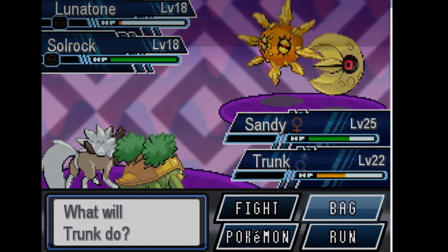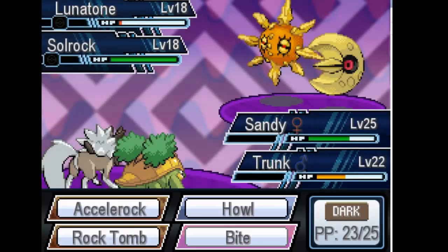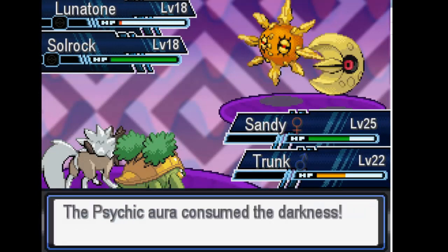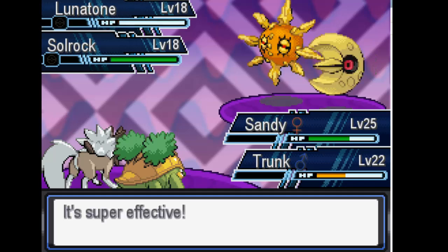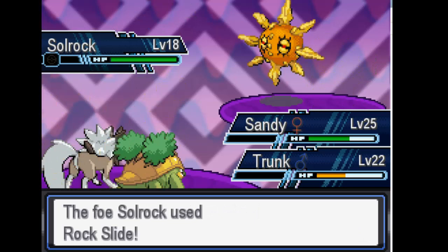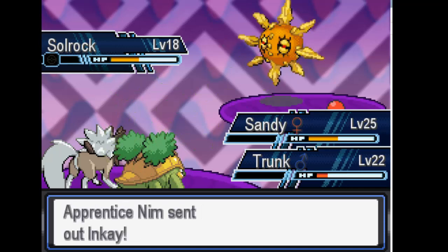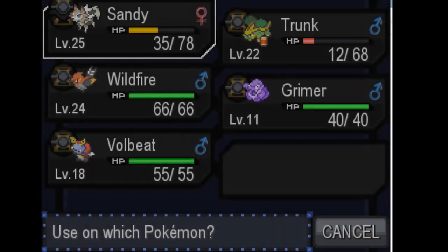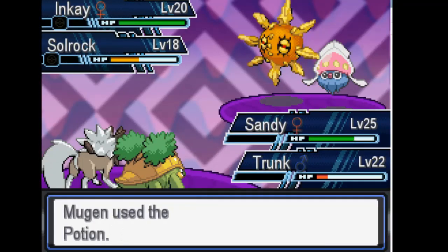Alright, I'll use Bite to finish off Lunatone, and I'm gonna use Razor Leaf as well. That Rock Slide is getting real annoying. Lunatone is down — I'll use Bite on Solrock and then heal up Sandy because Trunk has done his job. He was here mainly just to tank the Solrock and Lunatone so that Frogadier didn't have to come out and take all that damage.